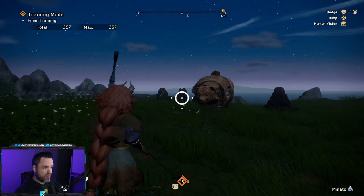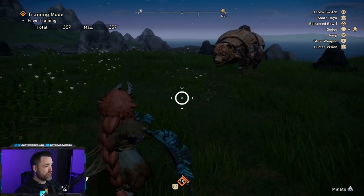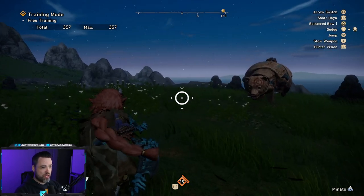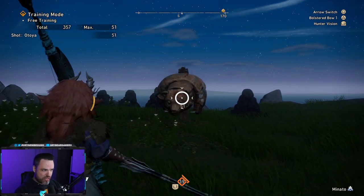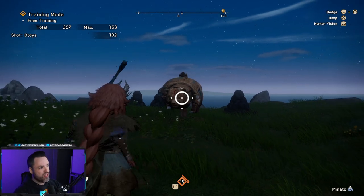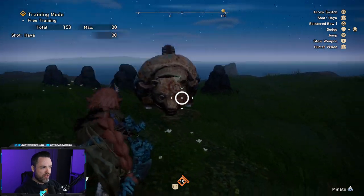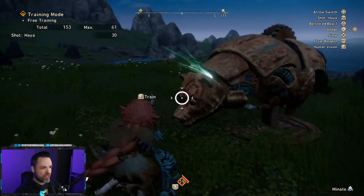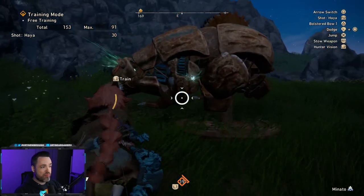Now if you press square (or whatever it is on your platform), it'll swap bow stances to a different stance. So you normally have your vertical as your first stance, and you can swap it over to horizontal. If the first stance detonates arrows placed in the world, you can guess that the second stance places those arrows in the world. So when you're horizontal and you fire, you'll see a marker that hits the target with a really big glow — that arrow sticking out of them is one that can be detonated.